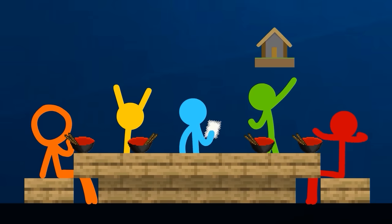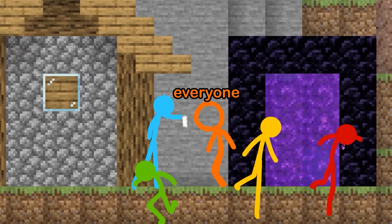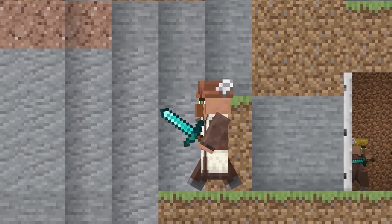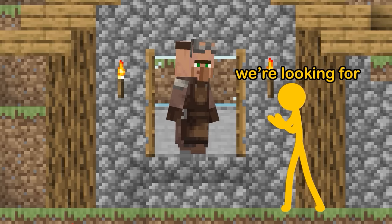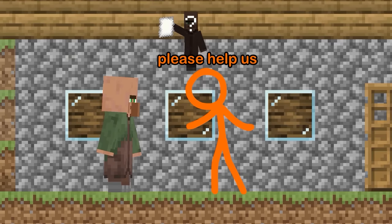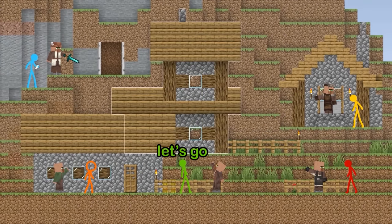Yeah! Woo-hoo! All right, we're just here for the recipe. Everyone, split up. Hey villager, have you seen a recipe? We're looking for a villager that has a recipe — do you know of that? Have you seen him? I'm starving, please help us. The middle house — so he's just inside there? Let's go.